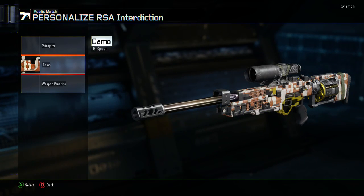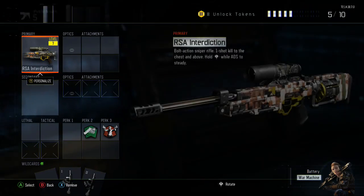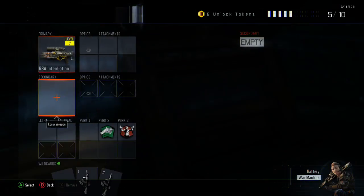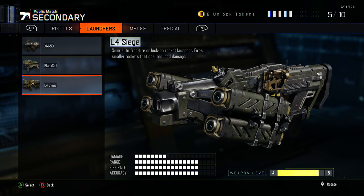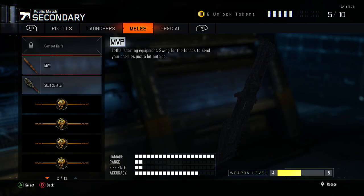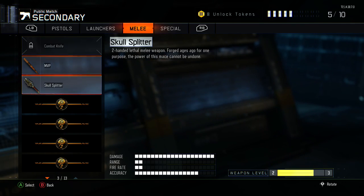So this is my favorite one I've gotten so far — the RSA Interdiction. It is amazing. Everyone says this gun's horrible and crap, but it's extremely accurate in my opinion. I never get hit markers. For secondaries I got the L4 Surge — keep on messing that name up — and it's alright.